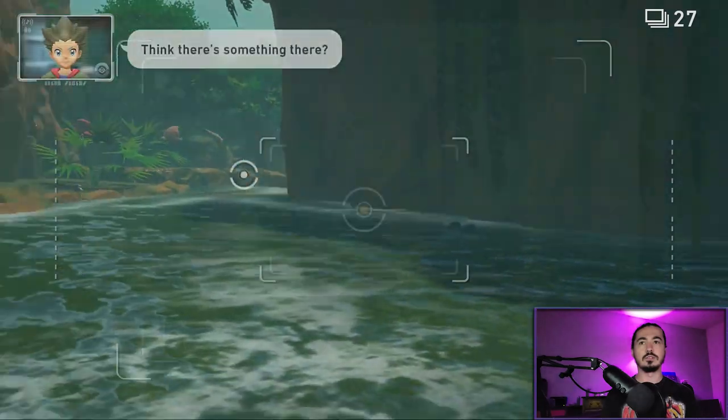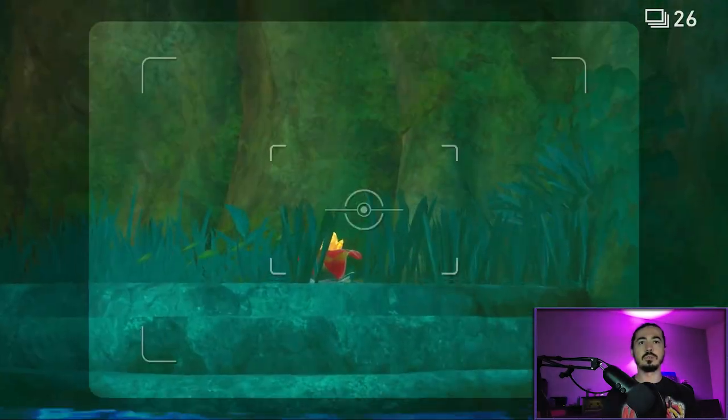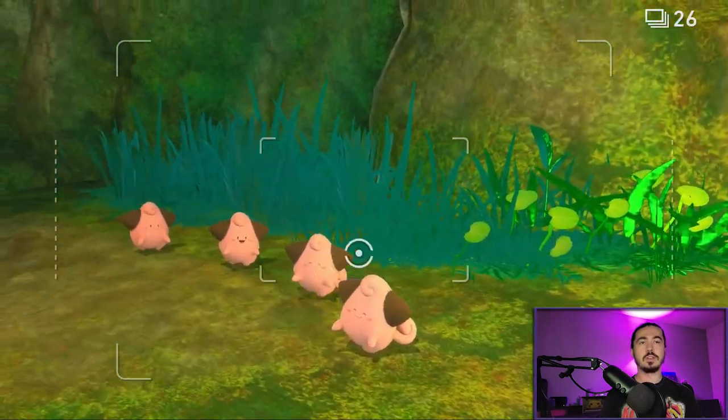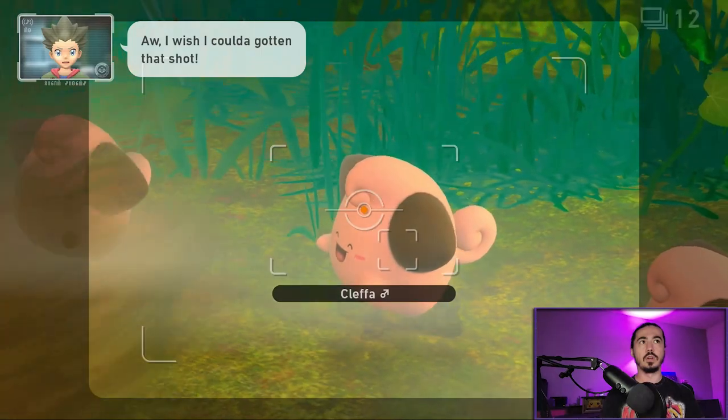Scan and take the alternate route. Once you're in, take a picture of Beautyfly and continue forward. Once you see the Crystal Bloom, throw four Illumina Orbs at it. Swap to six photo burst. Once the Crystal Bloom turns off, throw another Illumina Orb at it and start taking burst photos of Cleefa — burst down to two.